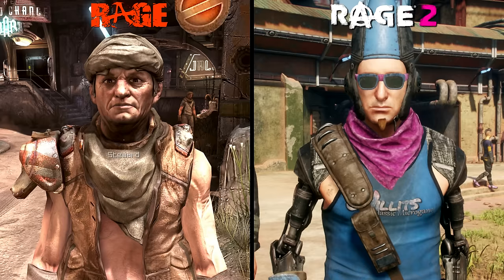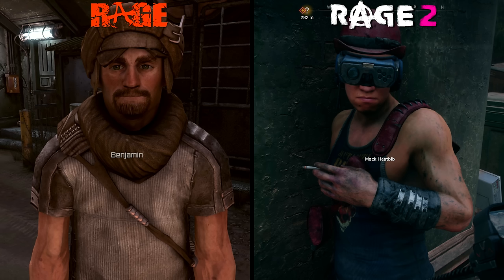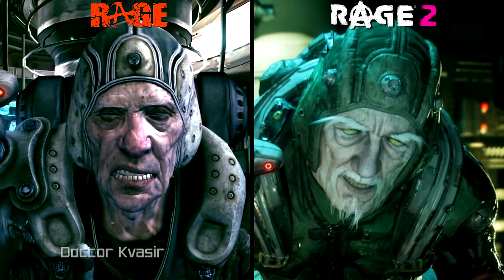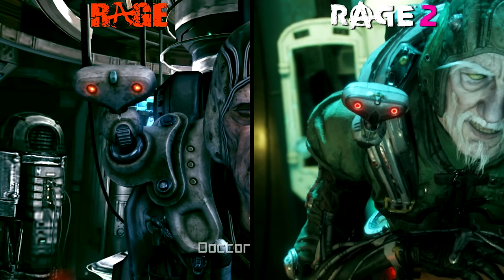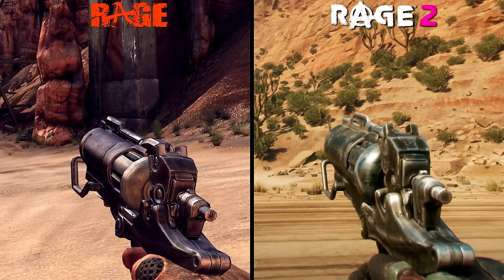The biggest change is the difference in art direction — the characters in the original Rage have a slightly more cartoon-like design, similar to id Software's previous games like Prey and Quake 4. The design of Dr. Faceer is a great example: you can clearly see several visual enhancements making him appear far more realistic than he did in 2011, including improved facial animations, textures, and overall model complexity. Even his little robot sidekick now reacts properly to environmental lighting.